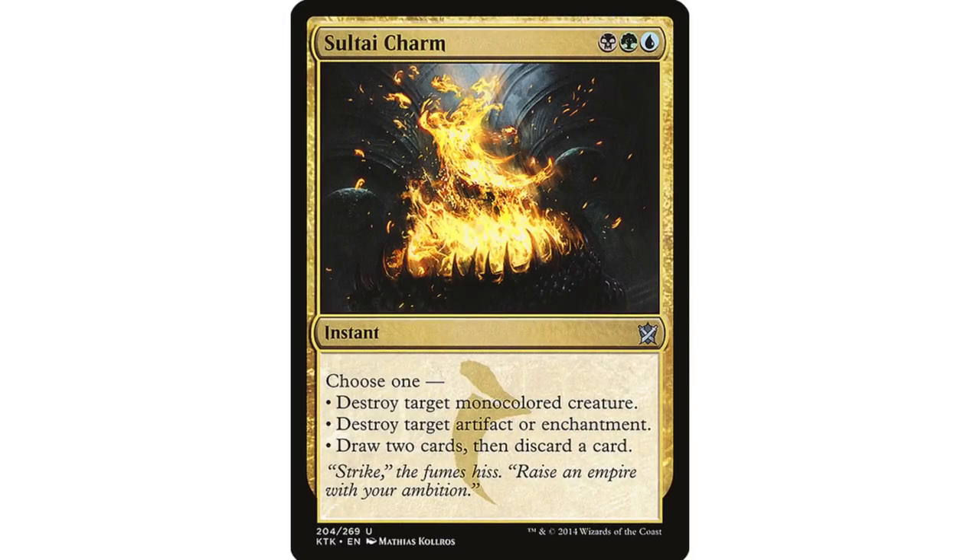Sultai Charm — nothing not to like. I think this should be the second signature card right after Abzan Charm. Destroy target monocolored creature is almost always relevant, maybe slightly less good in Commander since commanders tend to be multicolored. But if the first ability doesn't work, destroying an artifact or enchantment is really good utility. And if nothing else, its last ability is better than Cycling and adds three counters to Ramos to boot. Sultai Charm should probably go in almost every Ramos deck.